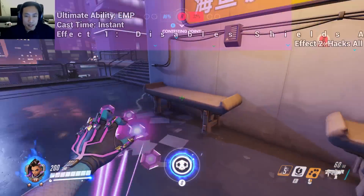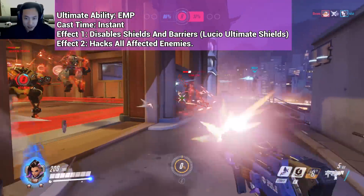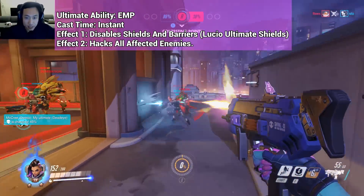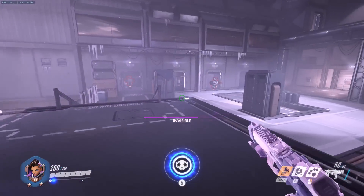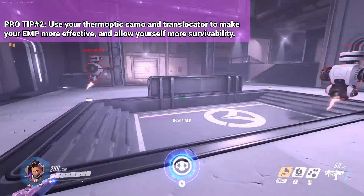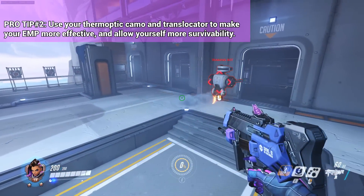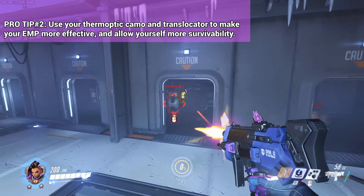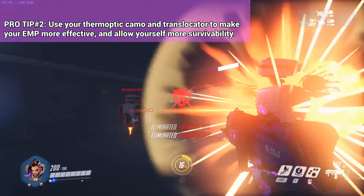Last but not least is Sombra's EMP, in which she discharges electromagnetic energy in a wide radius, destroying enemy barriers and shields and hacking all enemy opponents caught in the blast. Sombra can use her ultimate in combination with thermoptic camo to stay hidden while getting into a big clump of enemies and then use her ultimate, then translocate out when needed.